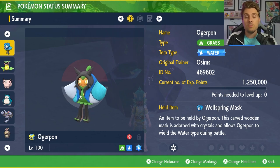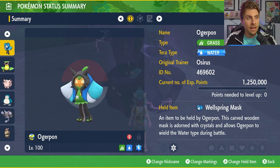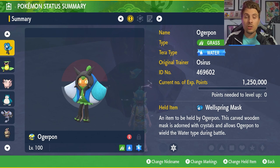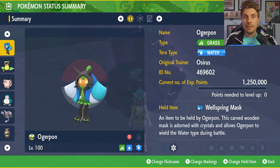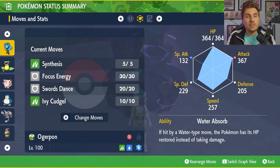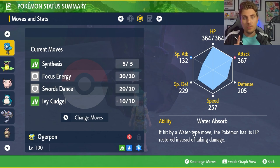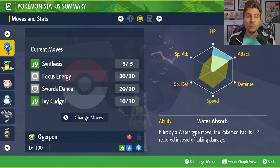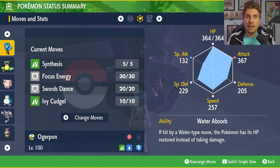If you're not holding a mask, I'd say probably just put on a Shell Bell item, because the recovery options for Ogerpon are a lot easier and you're not having to rely on something like Synthesis. Ogerpon here is going to be a Grass and Water Tera type because it is holding the Wellspring Mask, and it will be locked in Tera type-wise because of that mask. The moveset for this Ogerpon — which works for any form — is 252 HP, 252 Attack with an Adamant Nature, and the moves Synthesis, Focus Energy, Swords Dance, and Ivy Cudgel.